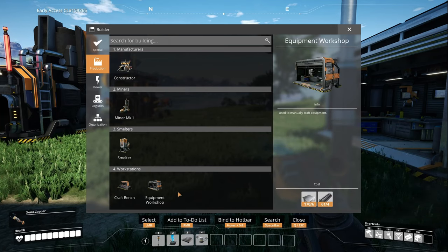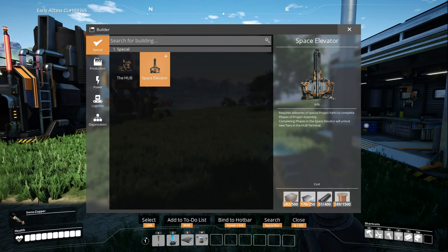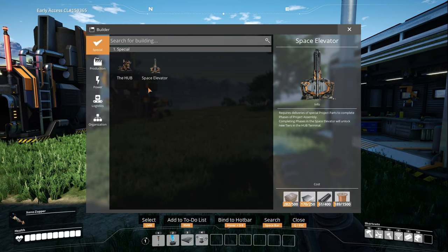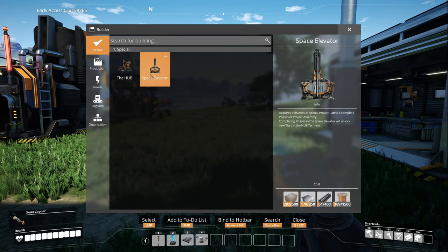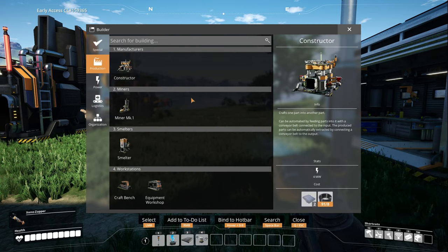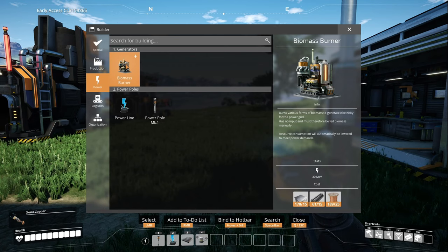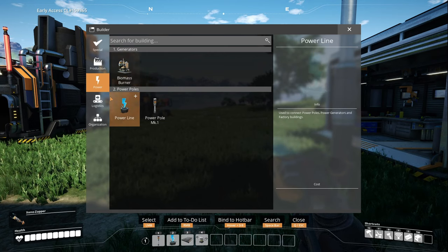The space elevator requires deliveries of special project parts to complete phases of Project Assembly. Completing phases will unlock new tiers in the hub terminal. It costs a lot to build - 1500 wire, 400 iron rods, 250 plates, and 500 concrete. We'll get to that. The biomass burner is also new - we need to put some of these down, they're not too expensive, though we'll need rods.